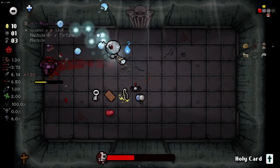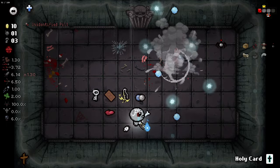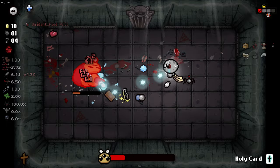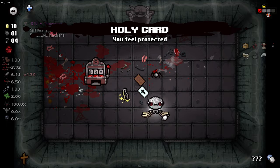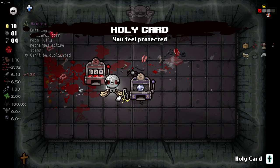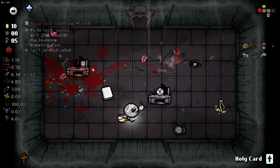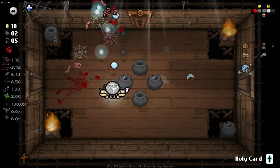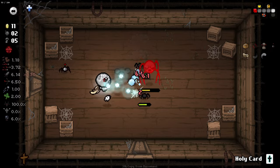We do have to be pretty close to activate the homing by the looks of it, which makes things potentially a little trickier. We've got to remember that we don't have homing on our regular tears. While Held counts as one book towards the Bookworm Transformation - that's kind of an interesting idea. Not that we need it right now, but Bookworm is pretty good. It's one of those trinkets that's pretty niche, but if you don't have a better trinket it's worth holding on to.